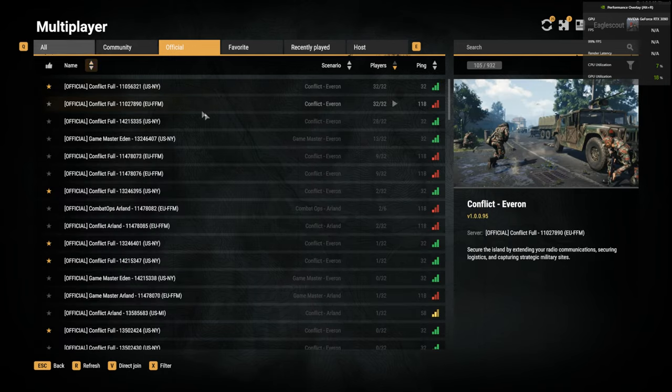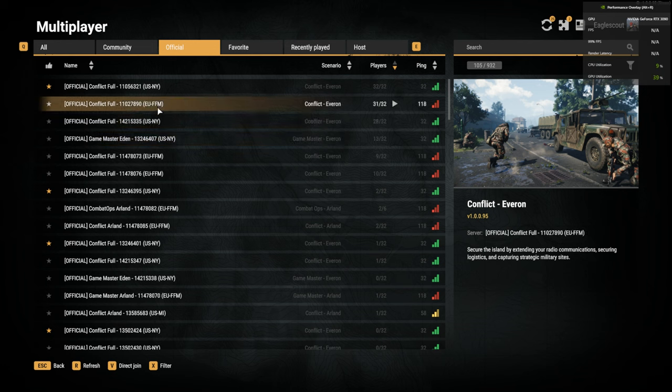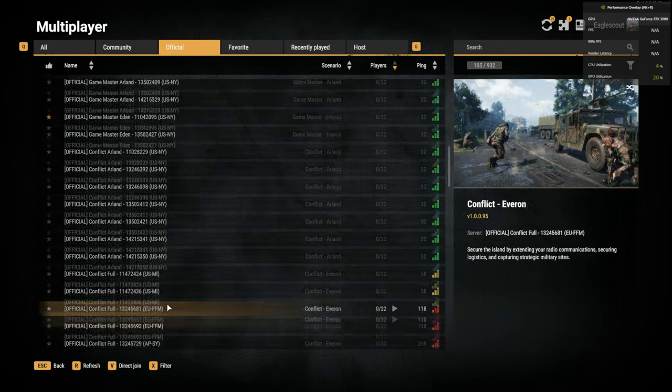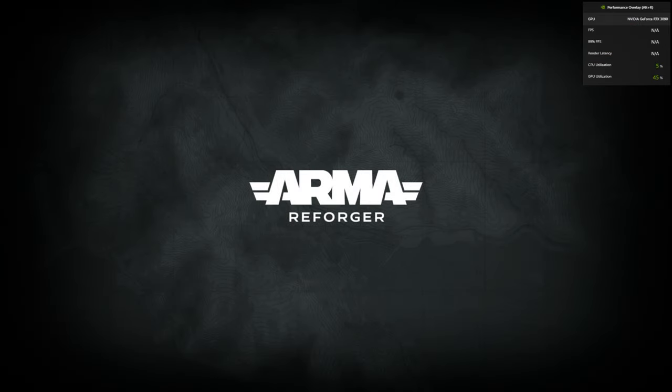You can come in here and select what type of game mode you want to play multiplayer on. There are official servers that basically run the vanilla version of the game with no modifications. Your indicators here show where these servers are located — this one's in New York State. You select what you want to play, hit the play button, and it brings you into the launch of that server.